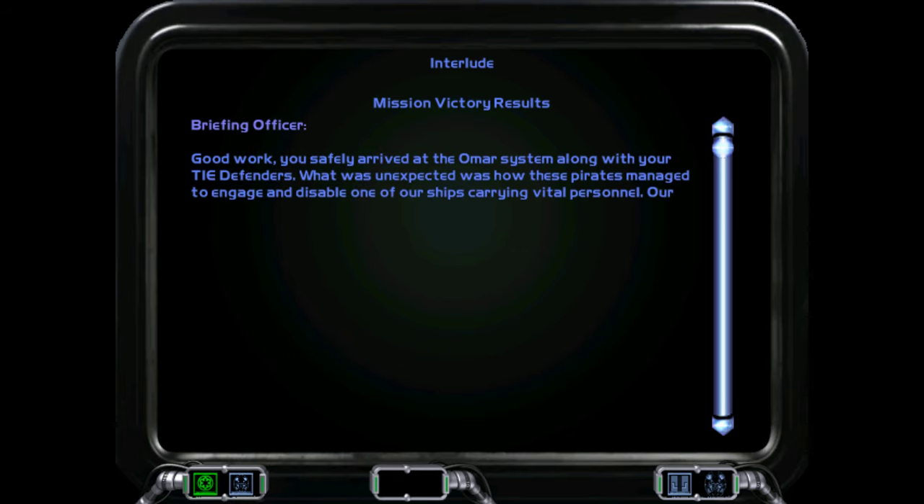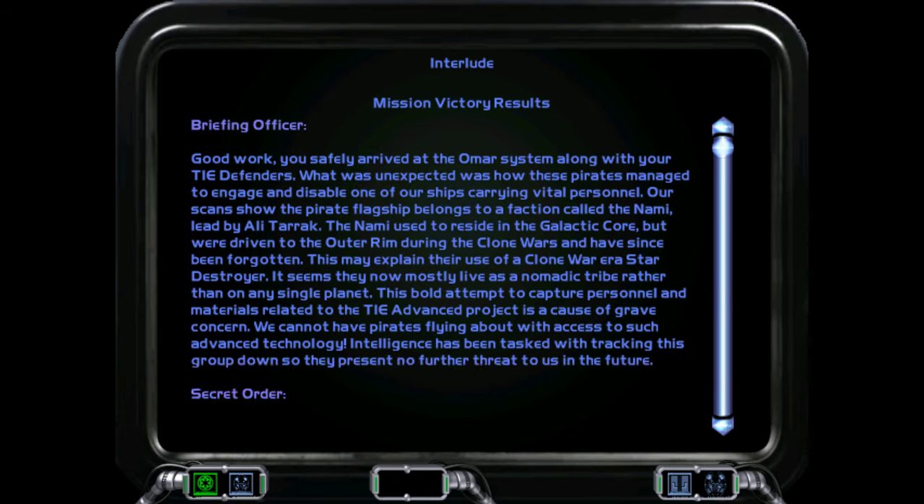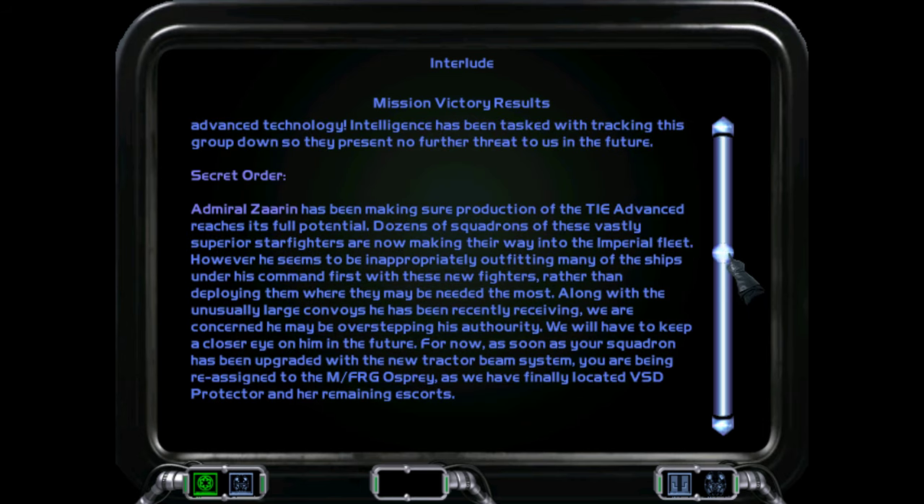Good work. You safely arrived at the OMAR system along with the TIE Defenders. Unexpectedly, pirates managed to engage and disable one of our ships carrying vital personnel. Our scans show the pirate flagship belongs to a faction called the Nami, led by Ali Tarek. The Nami used to reside in the Galactic Core but were driven to the Outer Rim during the Clone Wars and have since been forgotten. This may explain their use of a Clone War-era Star Destroyer. Intelligence has been tasked with tracking this group down so they present no further threat.